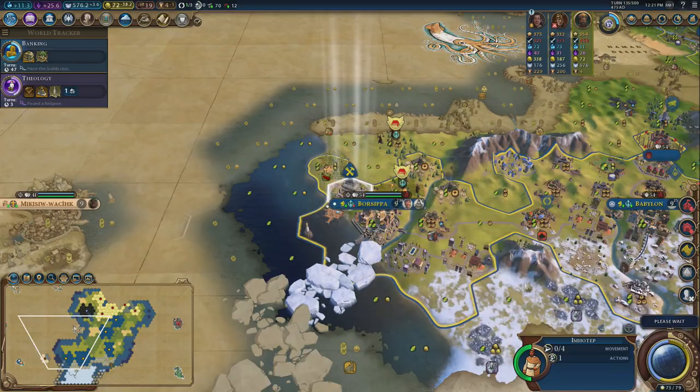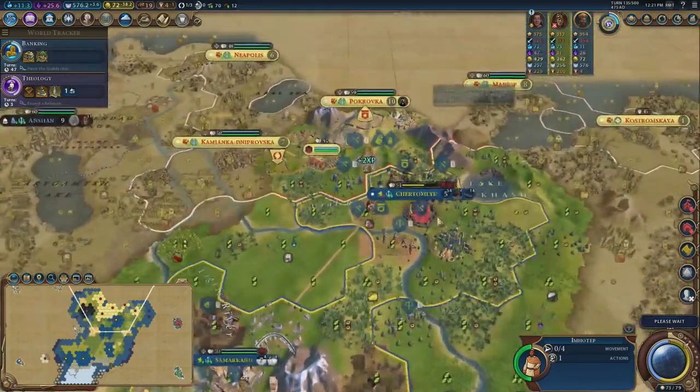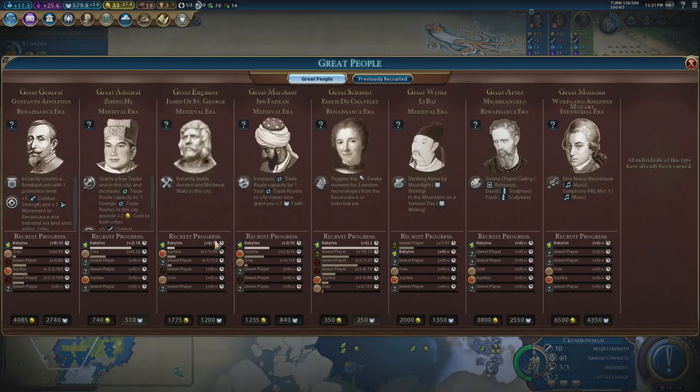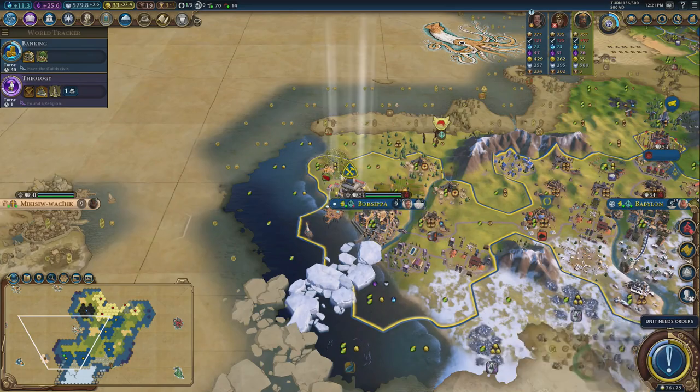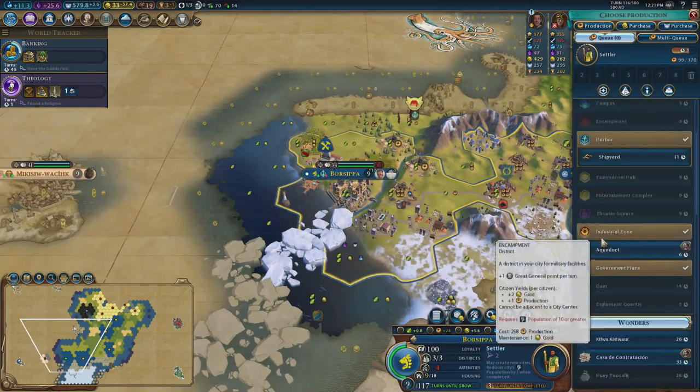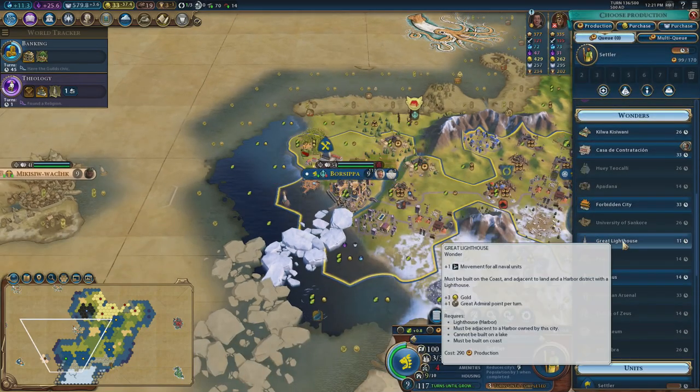It would be good to have more trade routes. The Mausoleum will be finished next turn — there it is, my favorite wonder. It basically just doubles all the great engineer charges, so we can use all of the great engineers in the game effectively. That'll be quite nice.